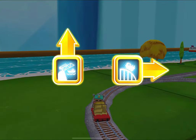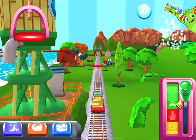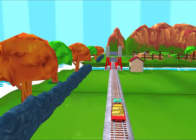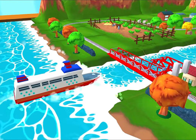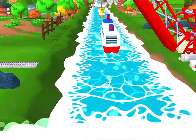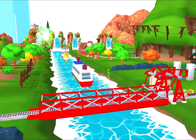Where to now? The rolling bridge is just there. That boat has to make an important delivery, but the bridge is down. Let's wind it up to let them pass. Super! That was off the rails!